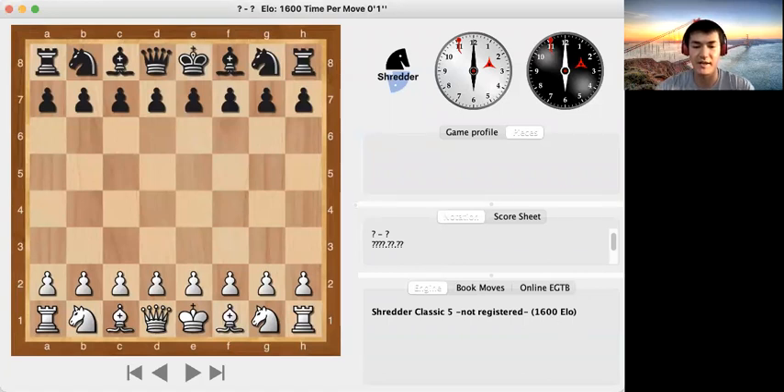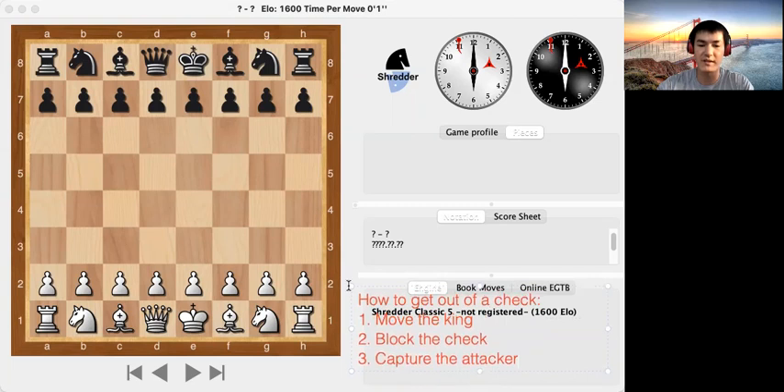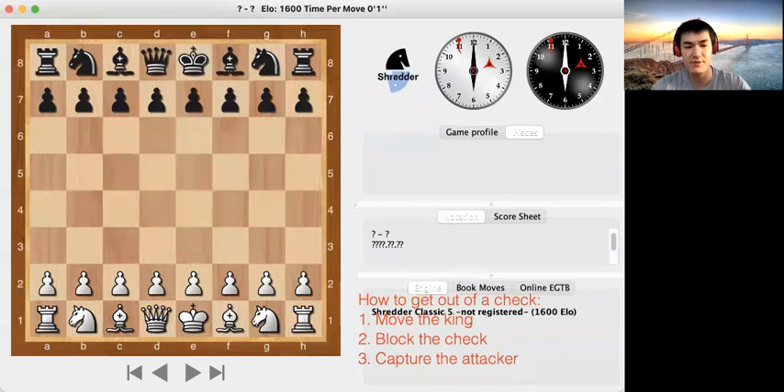Let's talk about checks. Last week we talked about three different ways to get out of a check, and today we'll cover them more in depth. The first way is to move the king. The second way is to block the check. The third way is to capture the attacker. You can do them in any order depending on what's available.